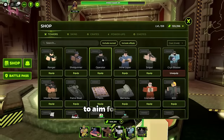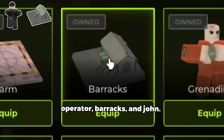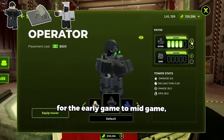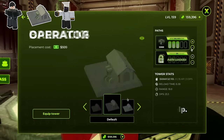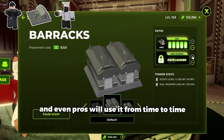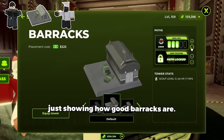The first towers you will probably want to aim for are the Operator, Barracks, and Jawn. Operator is just a generally good tower to have for the early game to mid game, and sometimes even late game it can help. Barracks are just such an OP and easy-to-use tower for their price tag, and even pros will use it from time to time, just showing how good Barracks are.